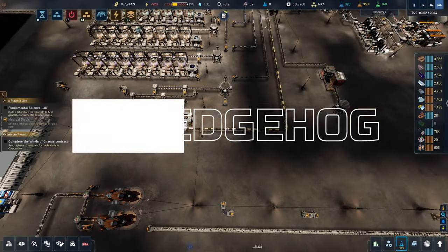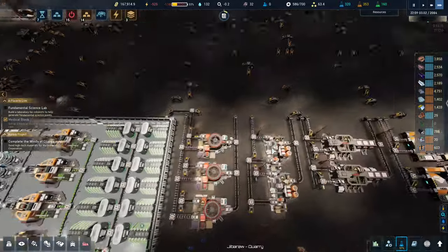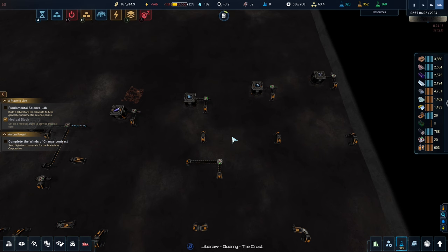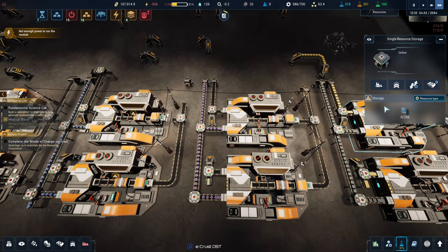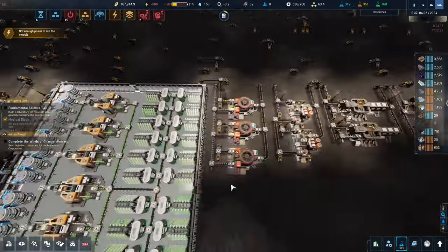Good evening and welcome back to The Crust, where I think it's about time we connected our four new assemblers up to the belt system above. But things aren't running all that well — we have no duraluminium, which doesn't surprise me, because it requires rare metals.